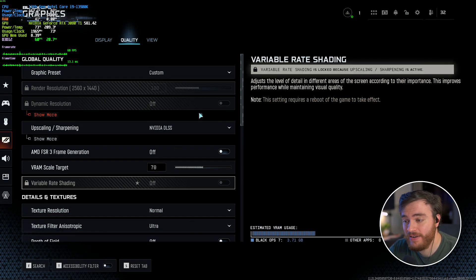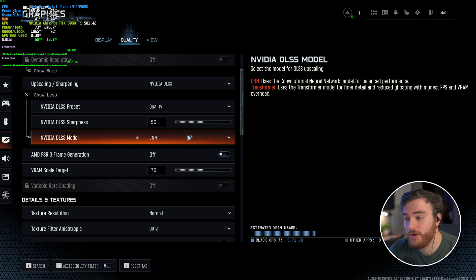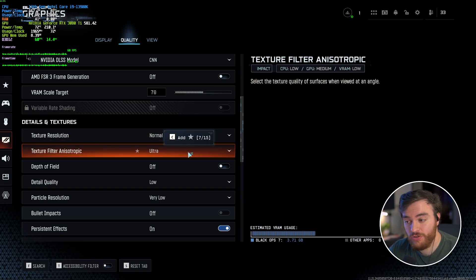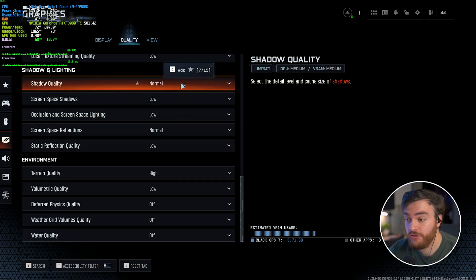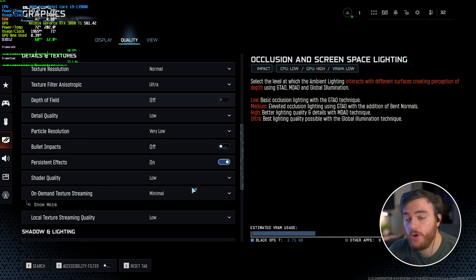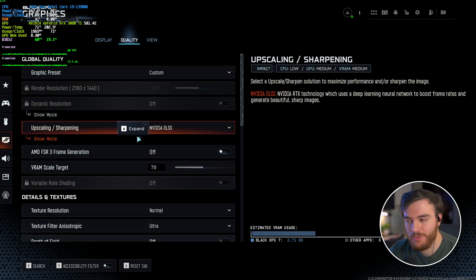To recap: basically everything down as low as possible. DLSS or FSR 3 on Quality — if using DLSS, leave it on the CNN model. Texture Quality at Normal and no higher. Anisotropic Filtering at Ultra. Everything else as low as possible or per your preference. Shadow Quality at Normal so you don't have blocky shadows. SSR Normal is fine as well. Those are the optimized settings to get the most out of your game — the best FPS and the best general experience.